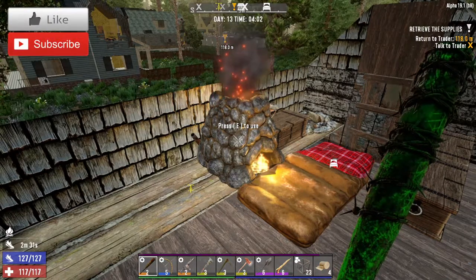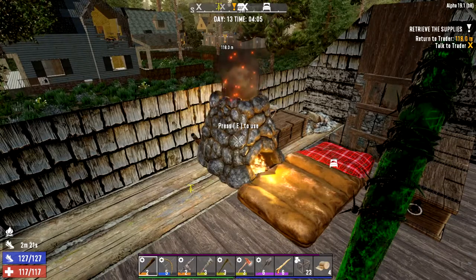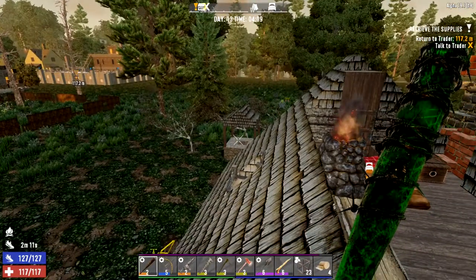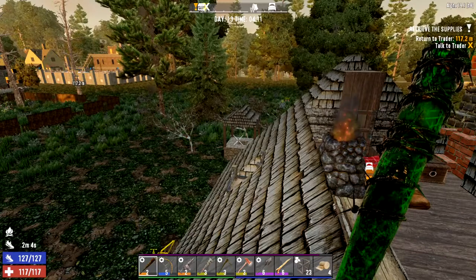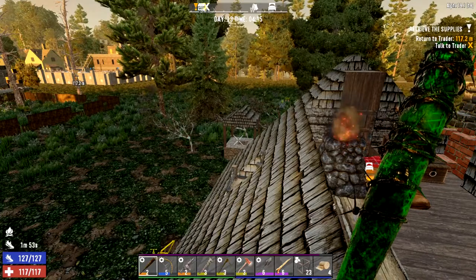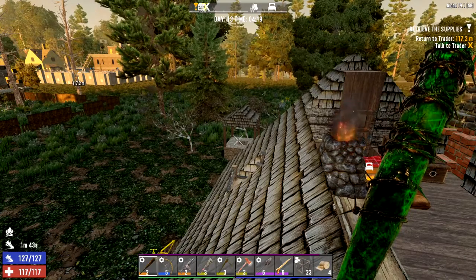How we doing guys, welcome - it's Kraken here, back in Seven Days to Die, day number 13 of the dummy's guide. You've been asking me to give the bunker a go. The reason I've never stayed underground is that back on PlayStation in alpha 14, zombies could never dig down to you - it was seen as cheaty. That's why they added zombie digging, so they can punch their way down to you.